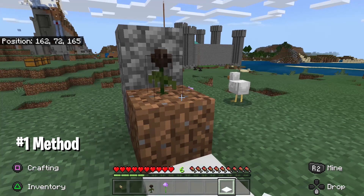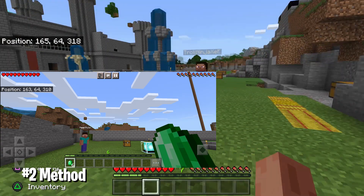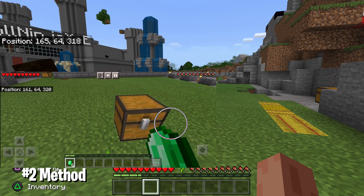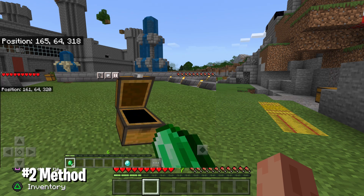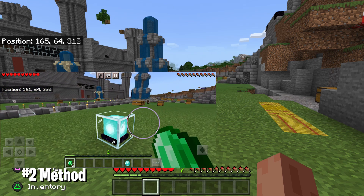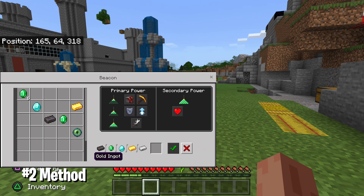This next duplication glitch is one of the best right now because you can duplicate anything and you don't have to restart the application. All you need is a second device — it has to be a touch device. Grab all the items you're trying to duplicate. I joined my phone account into my PlayStation account and I'll just duplicate all the items — I have single items of each.